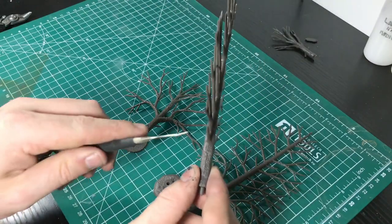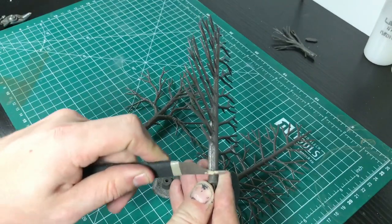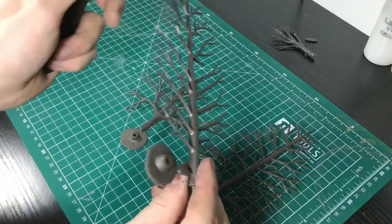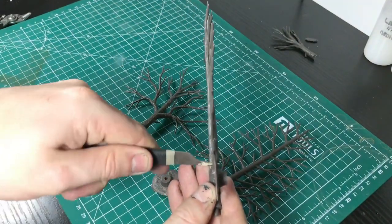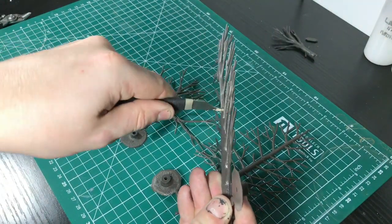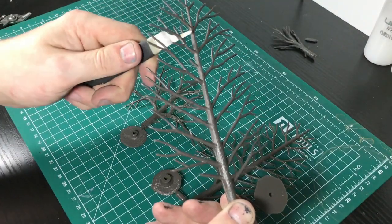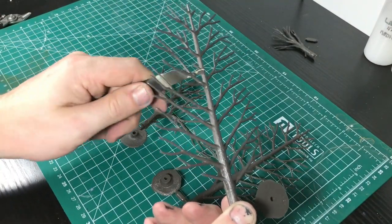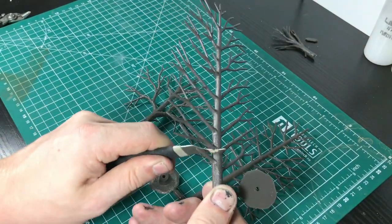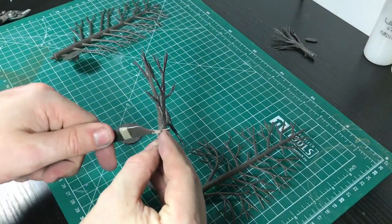Now we need to get those nasty mould lines off the tree. I use the GW mould line remover — I can't do it with a knife because I always seem to cut into the model. You don't really have to take it off the trunk because we'll be re-texturing that. Where it matters is up the top of the trunk, in between each branch — that's where you'll be seeing it, so spend a bit of time there and it makes a massive difference to the realism.